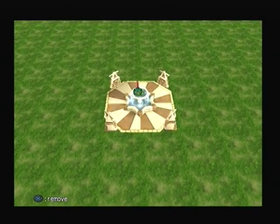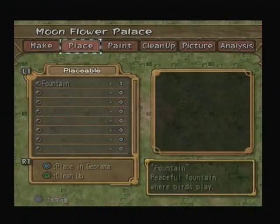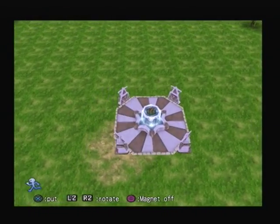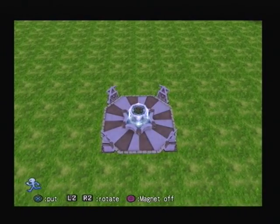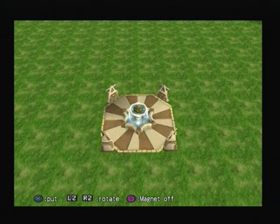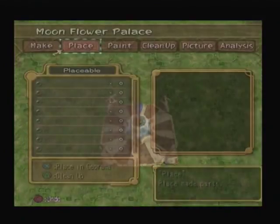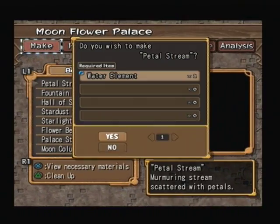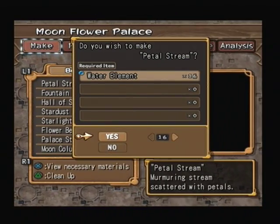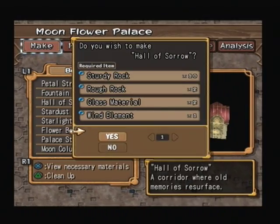So once again, we start this by putting down this fountain that we could already make at the start, on this bit of damaged ground right here. We just put it roughly in the middle of there, making sure to hide it all. And that way we have the start of the build. Now we get to make everything. I'll go and splice in, once I've made these, how this place needs to look from all those pictures.